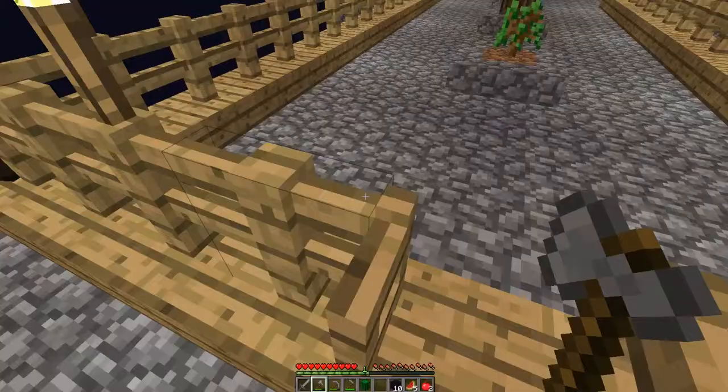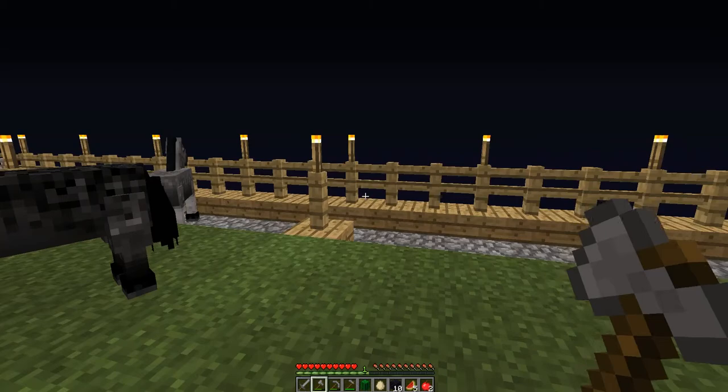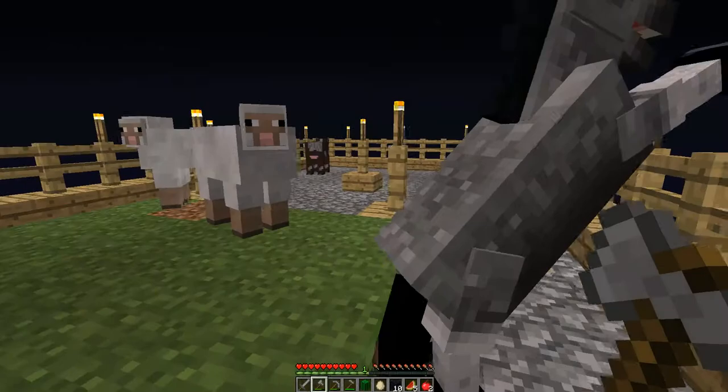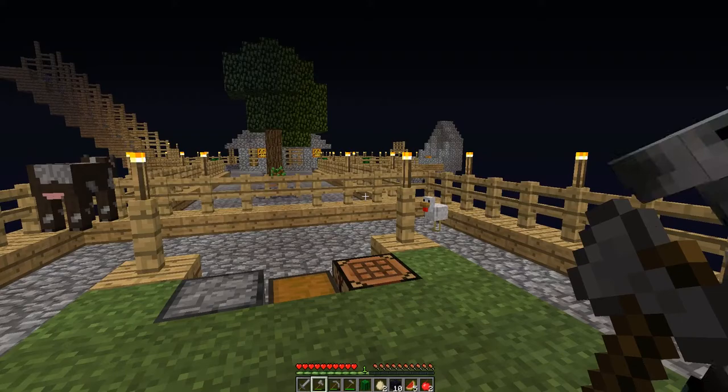Bizarrely, the horses spawned first - three horses. Then I think it was two cows and then the sheep. So, say hello to the horses! I've got plenty of sheep now, some chickens. I've got one black one, two white ones, and a light grey. I'm going to dye those soon, and then we can start breeding multi-coloured sheep to get the different colours of wool we need.